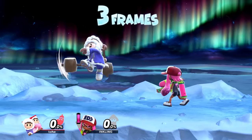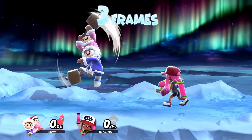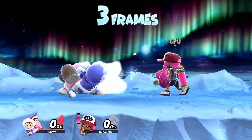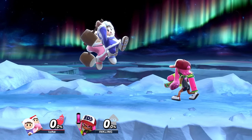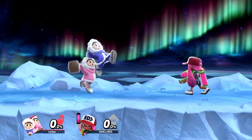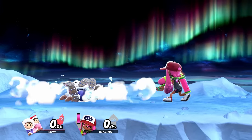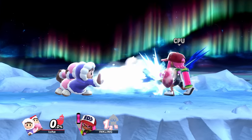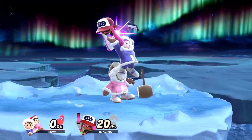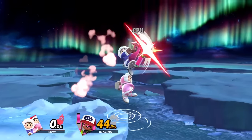Three frames before the main Ice Climber lands, you can make Nana buffer anything — from a special move, to a grounded attack, to even a short hop aerial. This is really hard to pull off, since if you input four frames before Popo lands, they won't desync, and if you input something just as Popo lands, they won't desync either. So you have a three-frame window. If you hit the opponent or their shield with only Popo, you will have a much larger desync window.